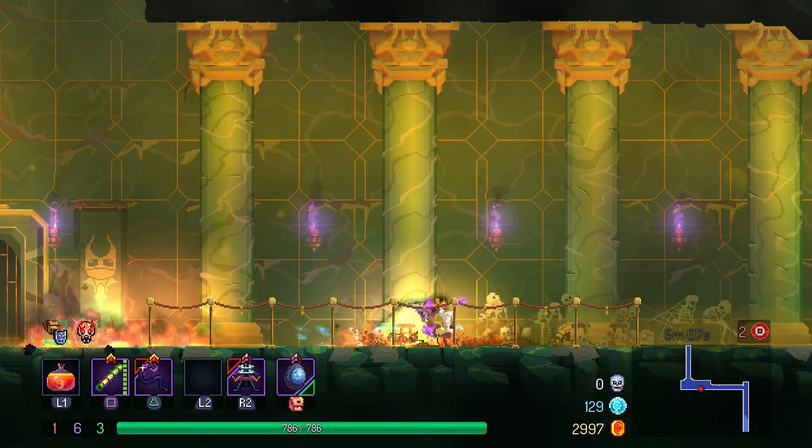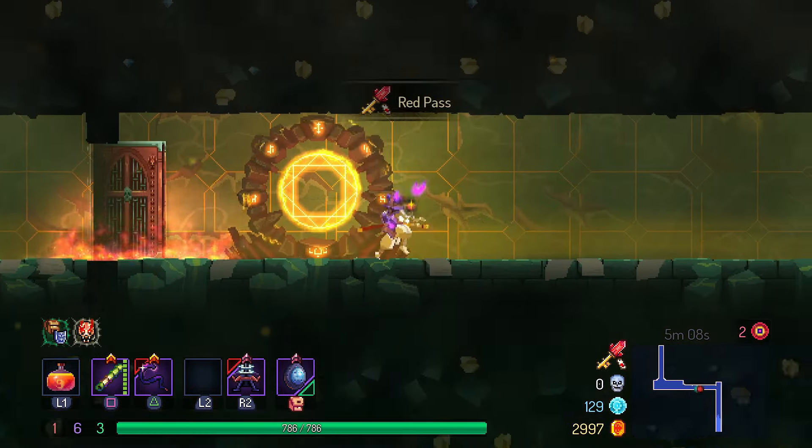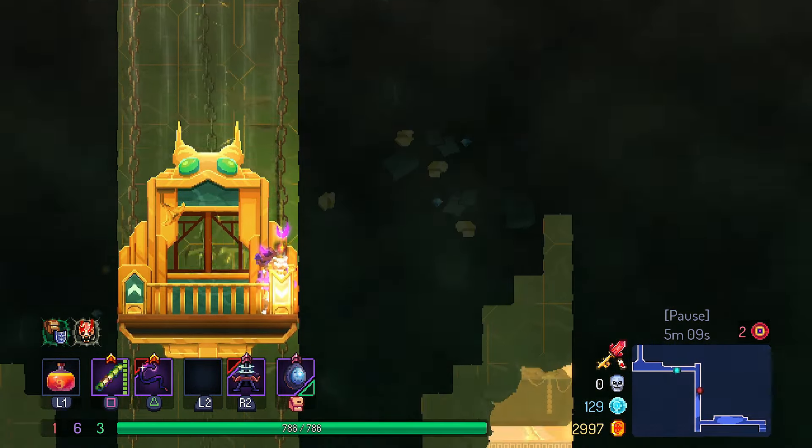I'm not gonna do extra areas — I'm just gonna do the floors required to beat the bank, which is the red door and the blue door, and then we're out.